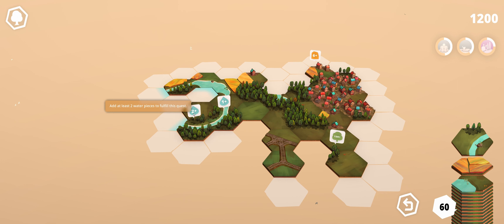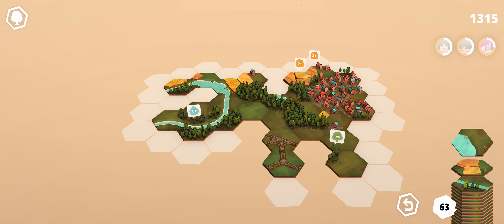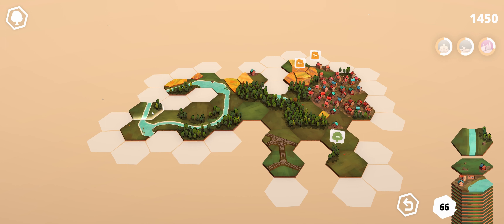I need at least one water piece to fill this quest, and about two pieces to fill this one. I need at least six fields for this quest. I kind of want to loop it and try to connect and make a circle with it. My cards — my tiles — keep going up. I'm assuming you're trying to get a high score while at the same time expanding your stack of cards through quests, which is a cool experience. I'm definitely digging it.